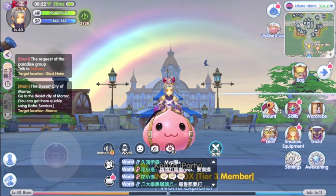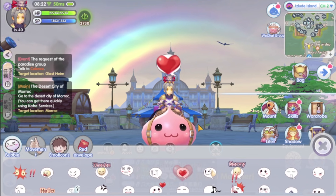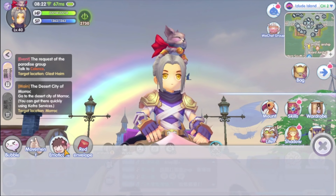Hey everyone, it's me King. Welcome back to King Spire channel. We are back to the Assassin build. Assassin can wield two types of weapon: Katar and Dagger. The previous video we discussed about the Dagger build Assassin — this time let's look at the Katar build Assassin.